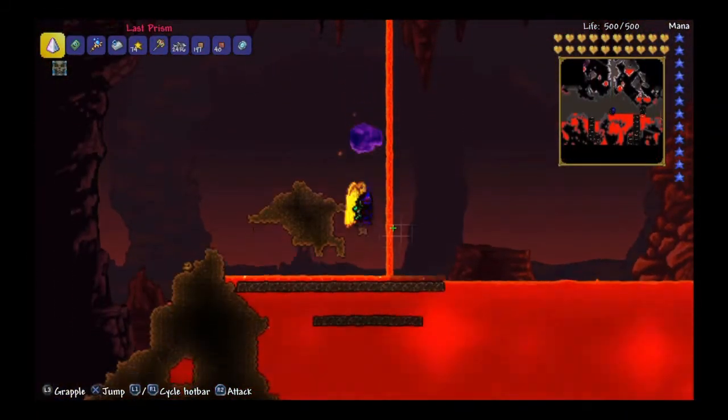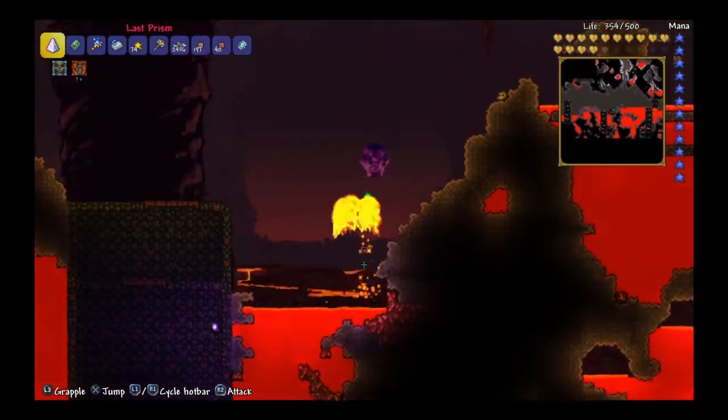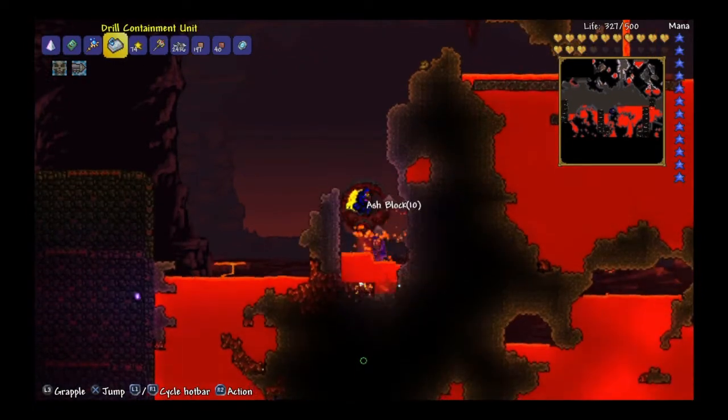Now you should have a nightmare pickaxe and some obsidian. Now that you're inside the underworld, you want to find some of this stone right here — it should look something like that — and then you want to mine it.